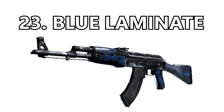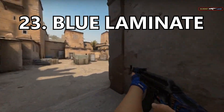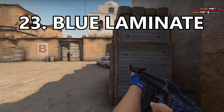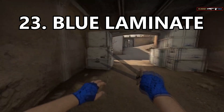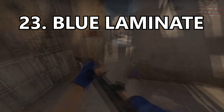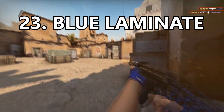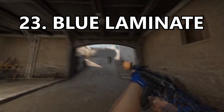At number 23 is the last laminate — the Blue Laminate. I personally love blue, so if you love the color blue you'll probably like this gun. It's the cheapest of the laminates, it looks the most smooth, and for that I respect it. It's cheap, it's blue, it looks very clean. However, let's be real — it's a laminate skin so it looks pretty stupid.